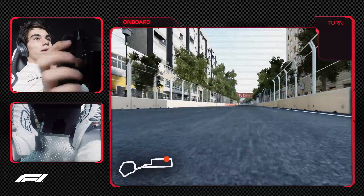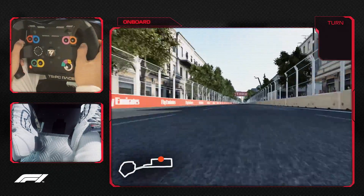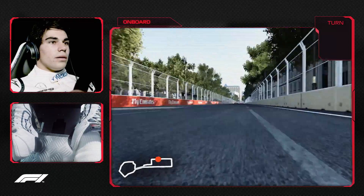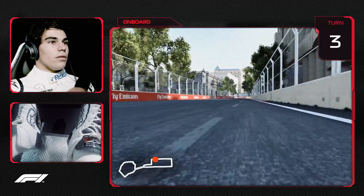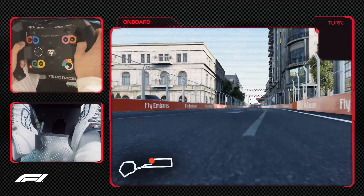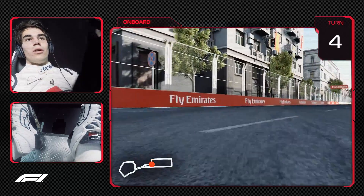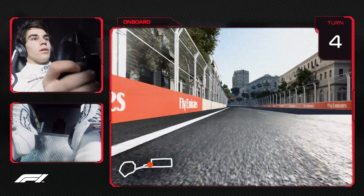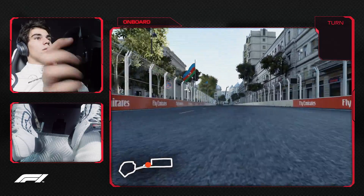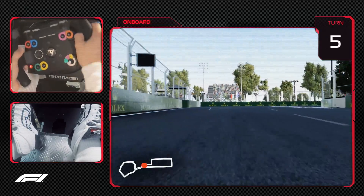Now you're on a long straight leading up to turn three. DRS is activated, and again hard braking into turn three. Get close to that inside wall and then back on the power. Again in turn four — they're all kind of 90-degree corners, so you've got to apply the same technique in every corner.